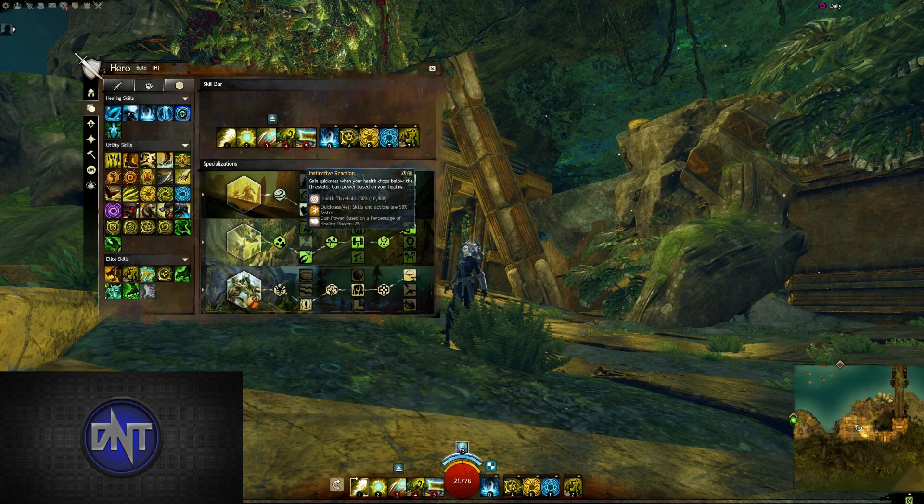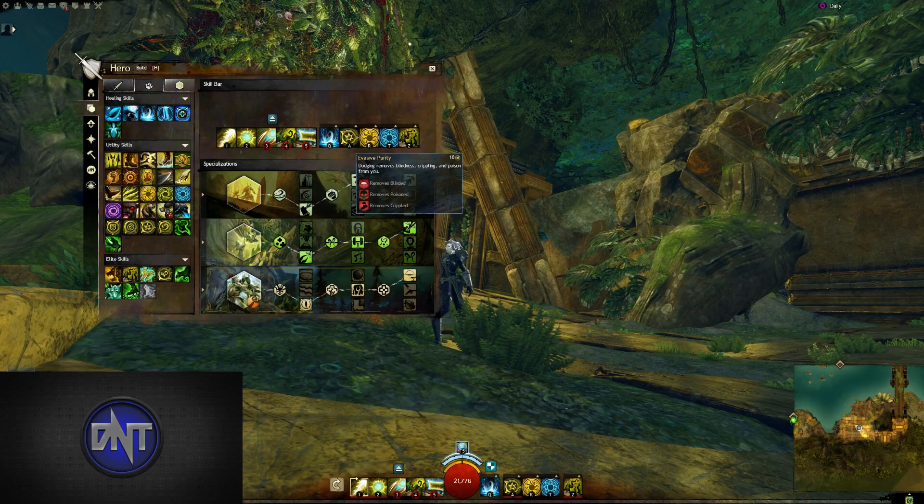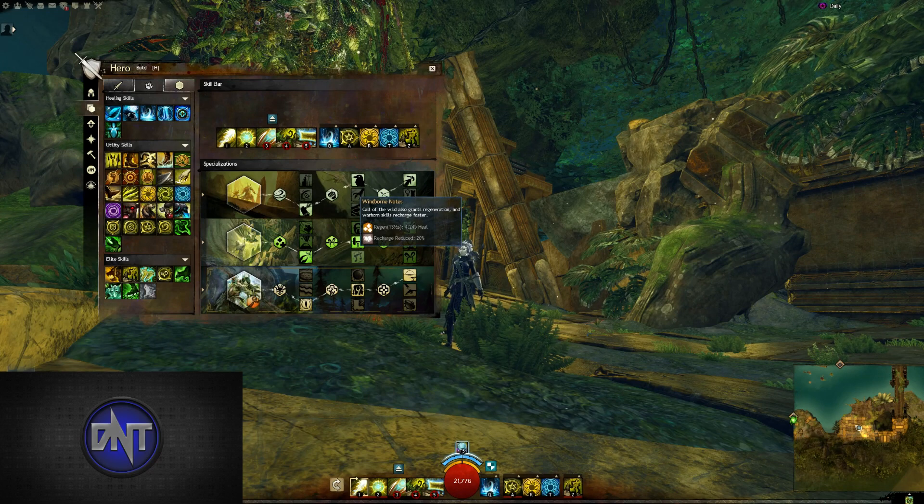Your primary weapons, Staff and Celestial Avatar form, don't really have a lot of damaging skills. At the Master level, Vigorous Training can be useful for a little bit of Vigor for your group. If you happen to be using a Warhorn on swap, Windborn Notes is a very solid choice as well for that recharge reduction and for that extra regen, which will be super powerful with all of that healing power you're stacking.